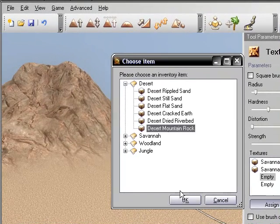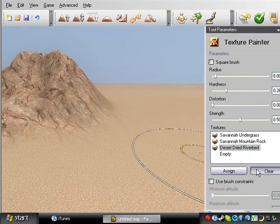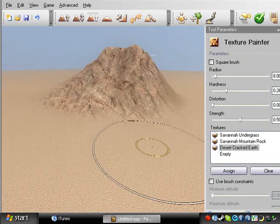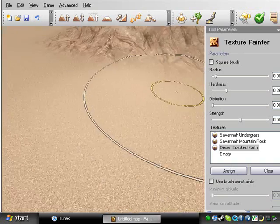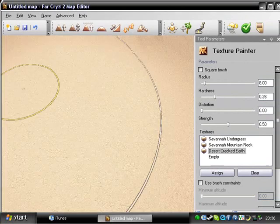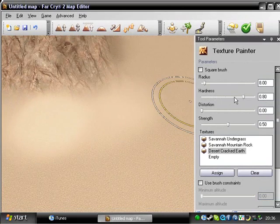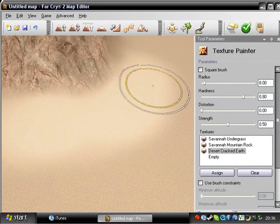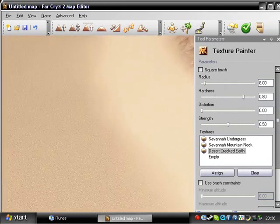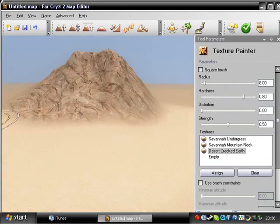This looks more like a desert type thing. So let's do desert dried riverbed — actually, no, let's do cracked earth. Think that'll go well. How's that looking? Just zoom on in here — yeah, that's what I want. Stick the hardness up a little bit here and just coat it, just absolutely coat it in the cracked earth, really bring out the earth's details and the desert-like area.